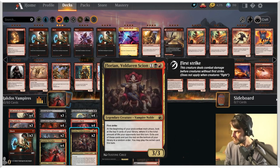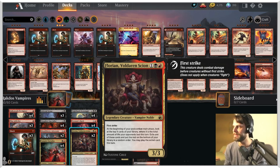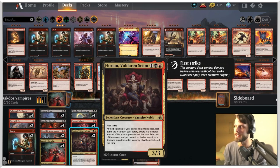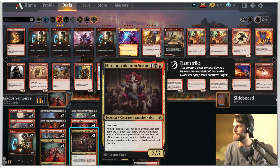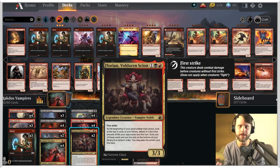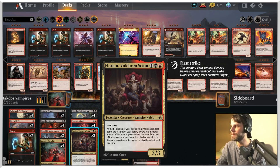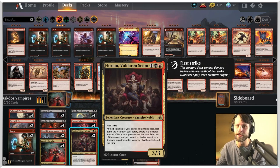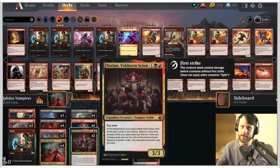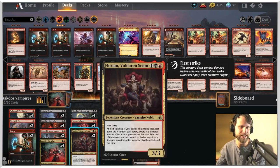Florian, Voldaren Scion — a 3/3 for 3 with First Strike, very good value. At the beginning of your post-combat main phase, look at the top X cards of your library, where X is the amount of life your opponents lost this turn. Exile one of those cards and put the rest on the bottom of your library in any order; you can then play that card this turn. So this is pseudo-draw — essentially allows us to select some of the stuff we'd like to play from the top of our deck. It's only one card a turn, but very, very strong. I only have it as a 2-of; a lot of lists I was seeing ran this as a 4-of, which might be correct.